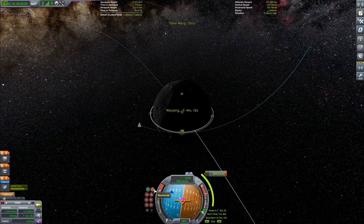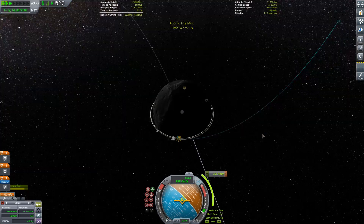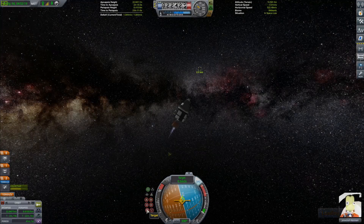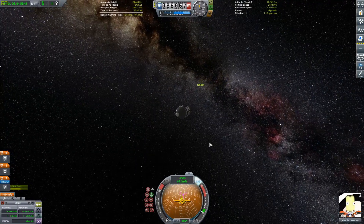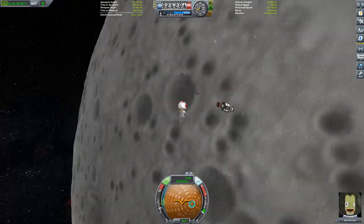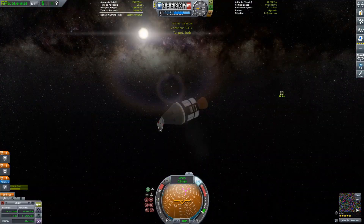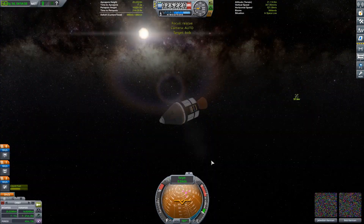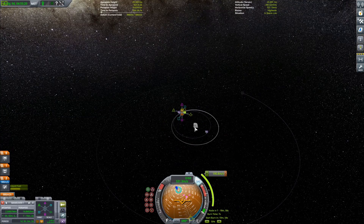Now we're doing our orbital insertion burn around the moon for the second time so we can rendezvous with Bob and his heat shield and chair. For the interest of time I'll cut the rendezvous. Now I EVA Bob and he's going to fly over to the command pod — I have no idea where the door is — so I EVA Jeb and find the door, and now Bob flies over and embarks on the Gemini capsule, so the two of them can get ready to plan the return burn.